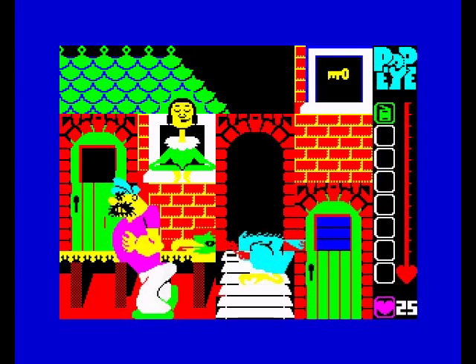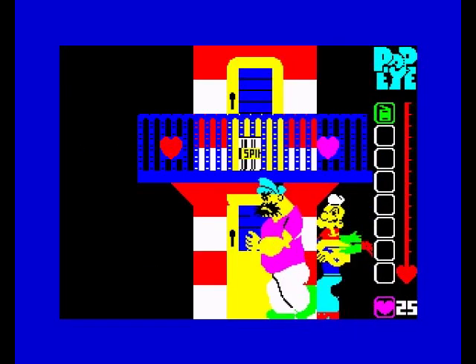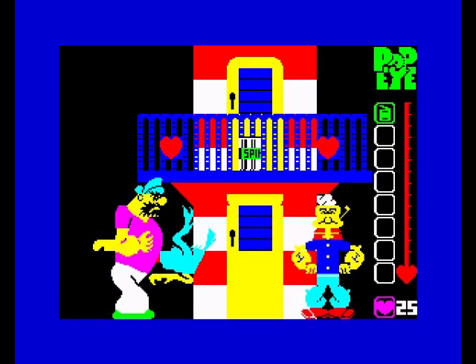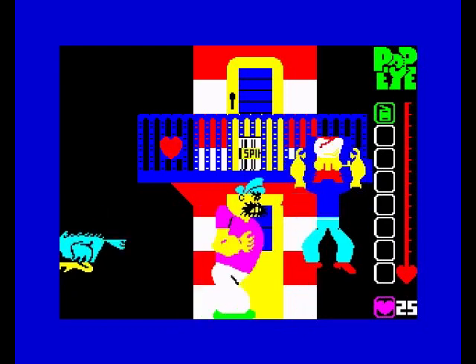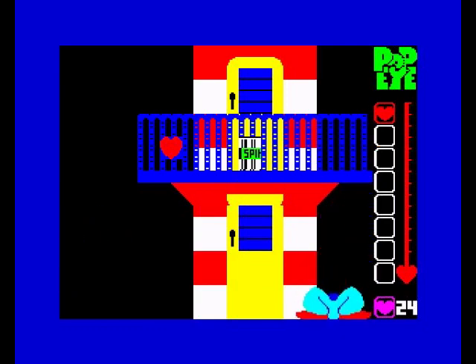So what we've got to do is go around collecting all the hearts, avoiding Pluto and this other thing. We get three lives in the game.